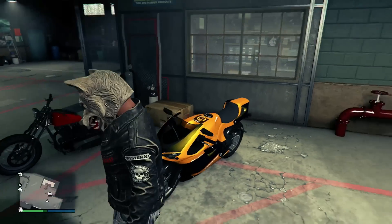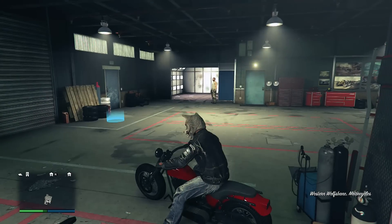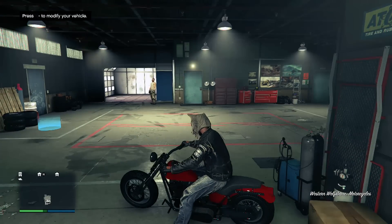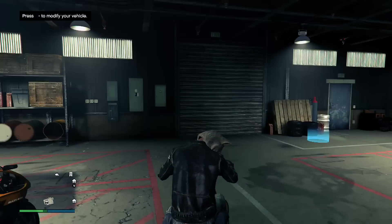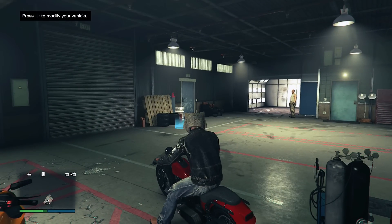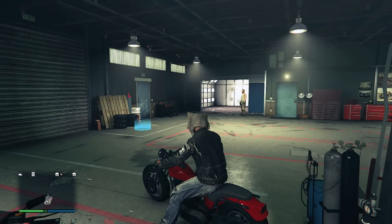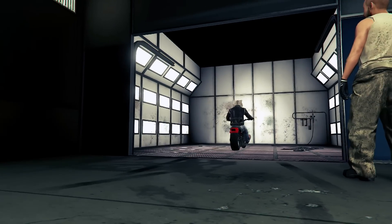This is a bike I use for the time trials — you guys know that bike, the Bad 801. But this is a new bike, the Wolf Spain. I had to get that because of the wolf. To modify your vehicle and go into the custom shop, all you have to do is press right on the d-pad and you'll be good to go.